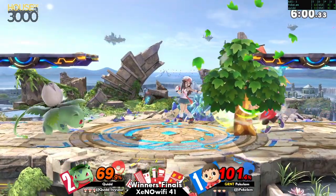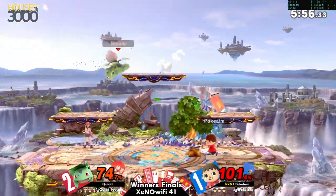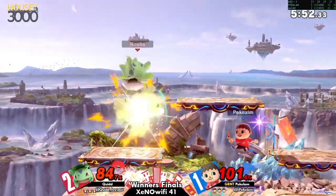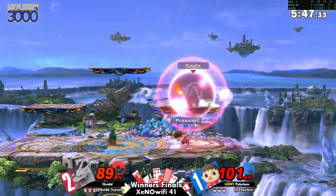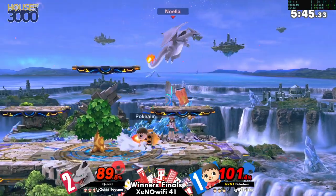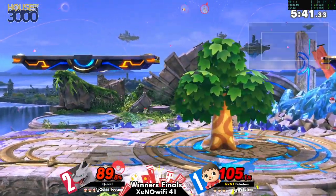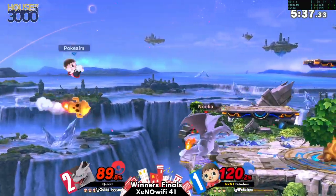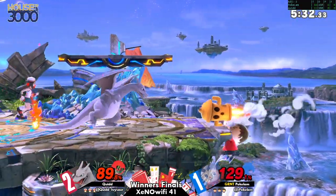Definitely going to be aware of these up airs. He threw that right back at him. Being very good at covering his landing with another aerial, making sure not to just land on the ground. Villager's aerials are kind of weird, but they work. He's not bad, I'm surprised. Pokéman definitely knows he had those moves.